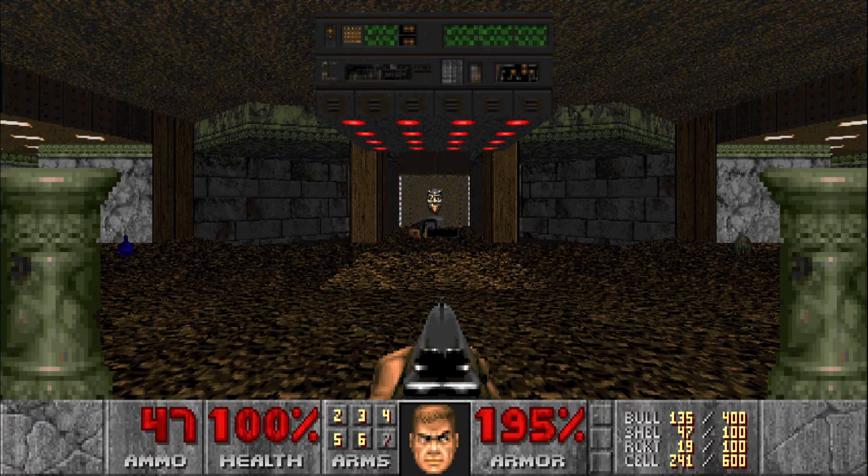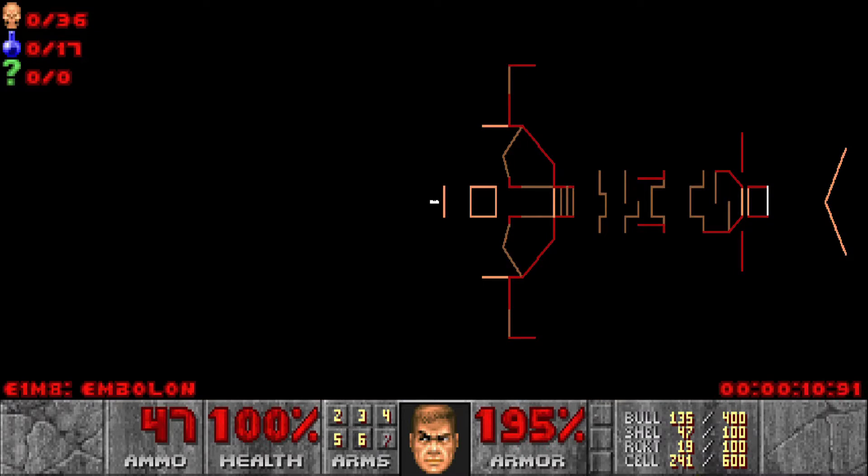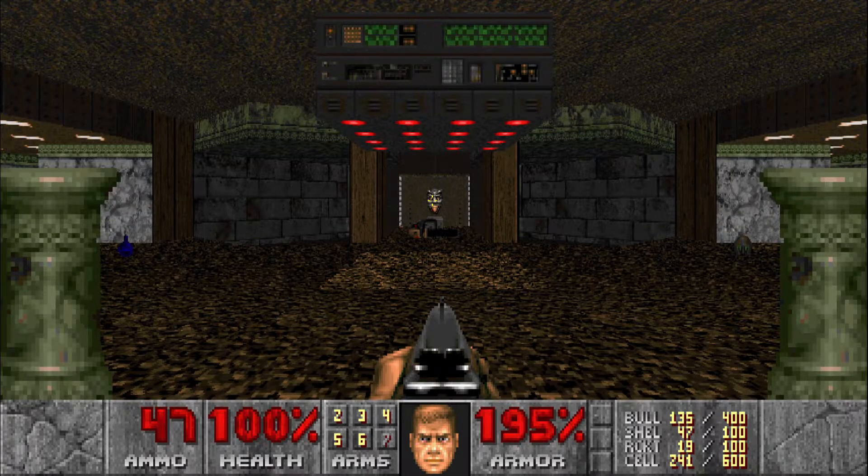Welcome back to my 100% playthrough of Doom Deathless on Ultra Violence. This is E1M8, the final map of Episode 1. We just have 36 kills here, no secrets, and we're gonna start.